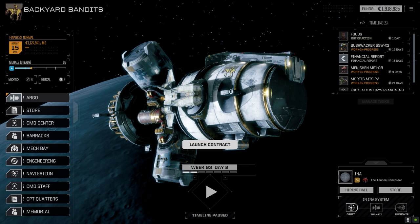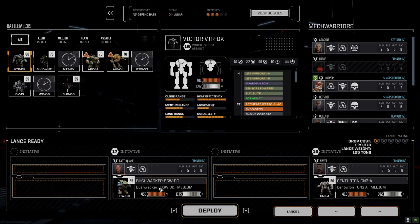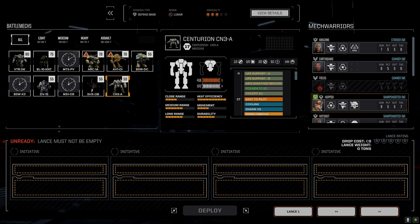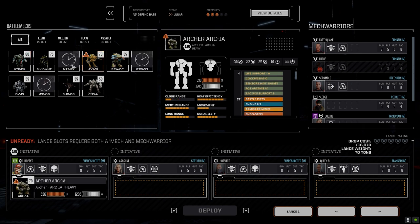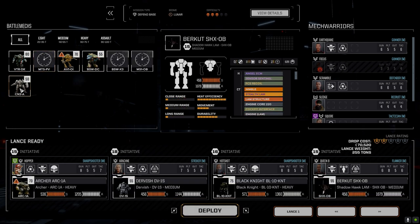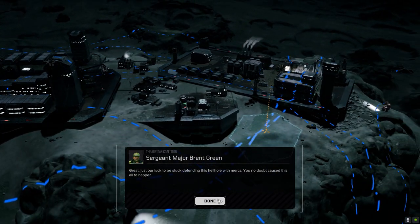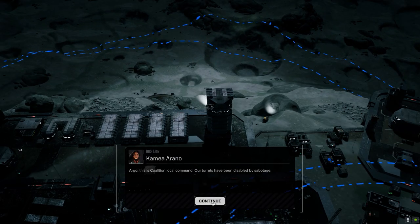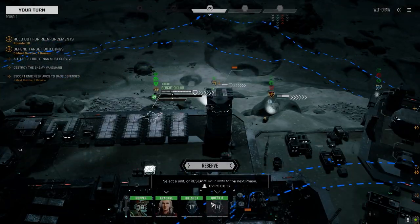We're going to take the second lance out and bring in the main lance: Hopper, Arachne, Hotshot, and Queen Bee. And our mechs: Archer and Dervish, Black Knight and Shadowhawk. The mission is called Titan Attack — or as I like to call it, Attack on Titan, because we're going to attack that assault mech and try to get as many pieces of it as we can. Lunar environment — overheating is going to be key.